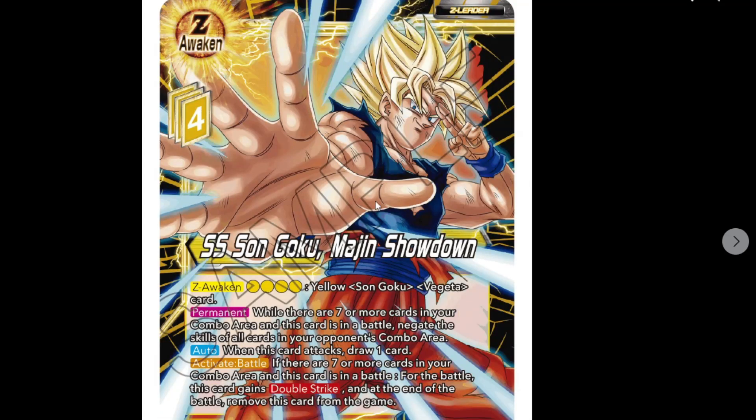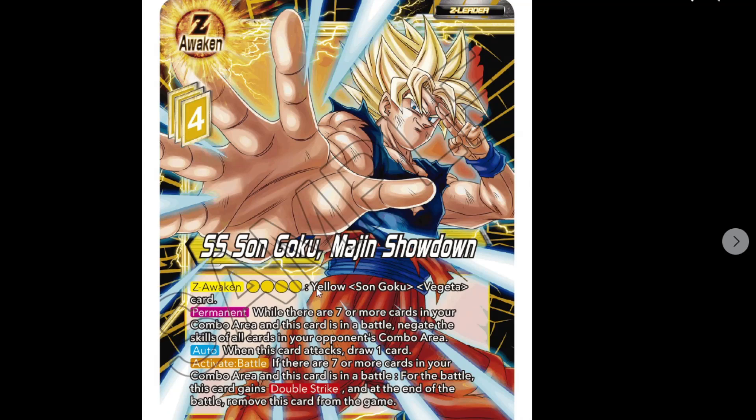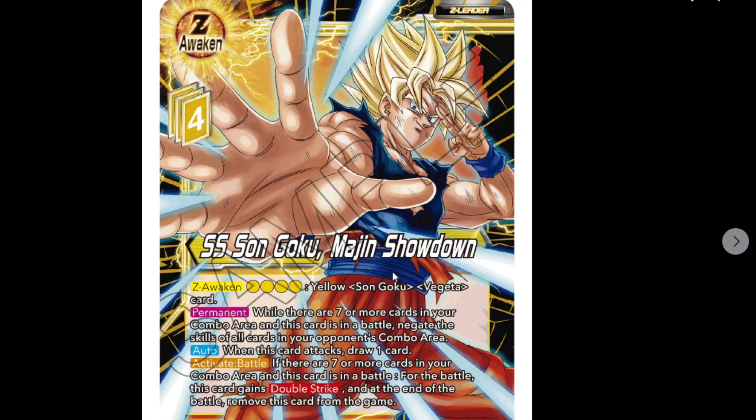You get rid of that and swap in the stacked leader - the margin showdown one - which is four cost. You should be using the activate main to do it rather than paying the four cost, unless you're playing it in a different Goku deck without Spirit Bomb. It's a hefty cost otherwise for a Z leader - we've been spoiled so far with Z leader costs. We've had very nice, easy-to-play ones.